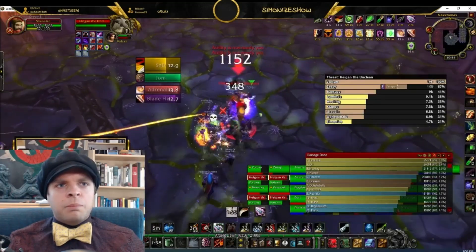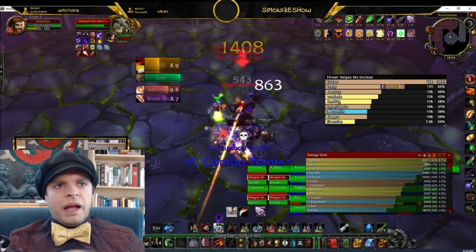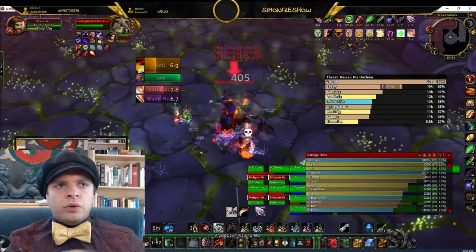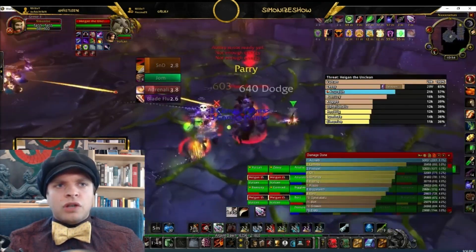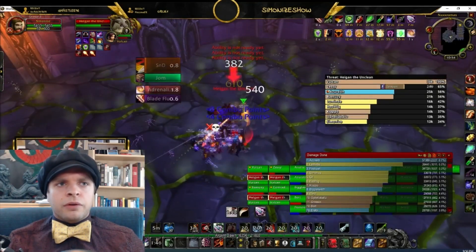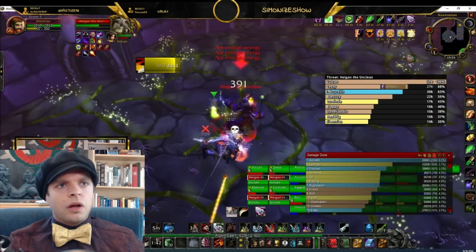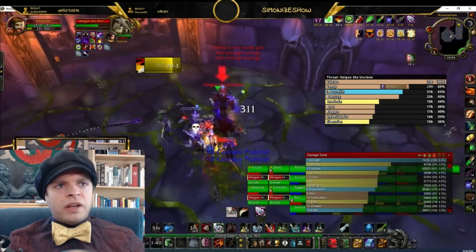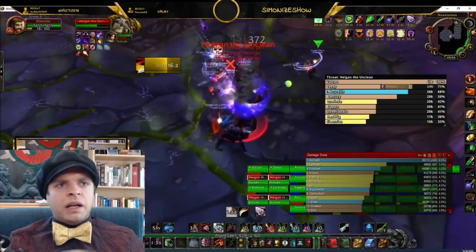I just have to make sure my movement is good and I stay on the boss. As is standard, I activate all my cooldowns at once to gain increased value from stacking them together — Jom Gabbar, Adrenaline Rush, and Blade Flurry. And when I refresh my Slice and Dice, I try to refresh it with just a fraction of a second remaining on the previous cast.